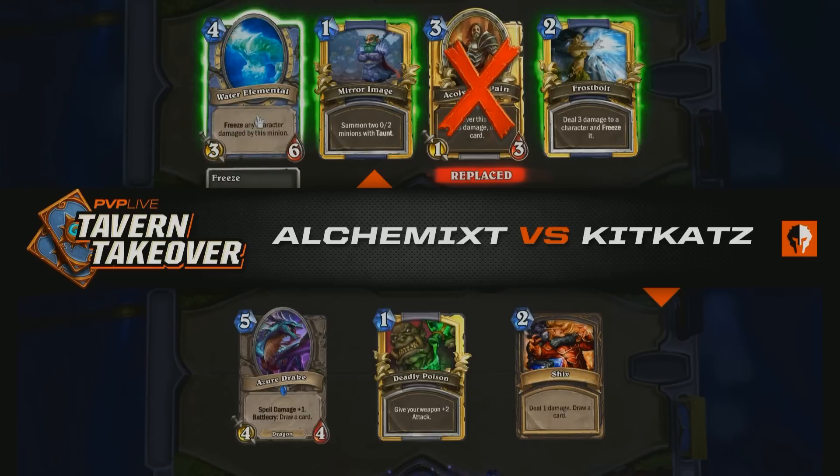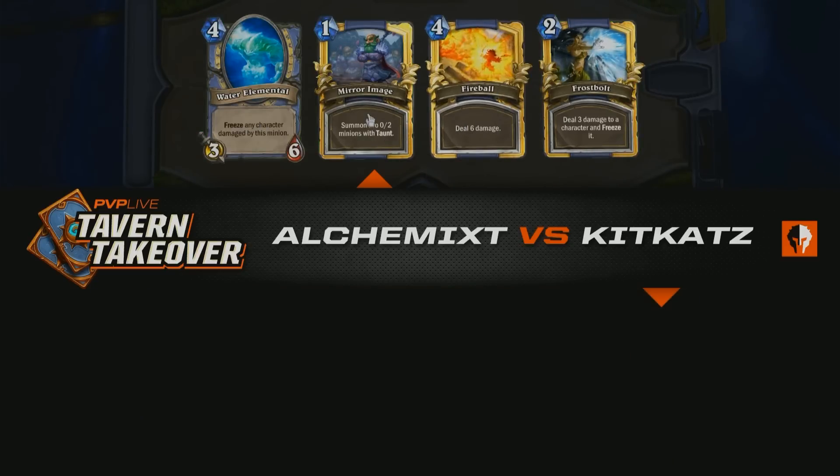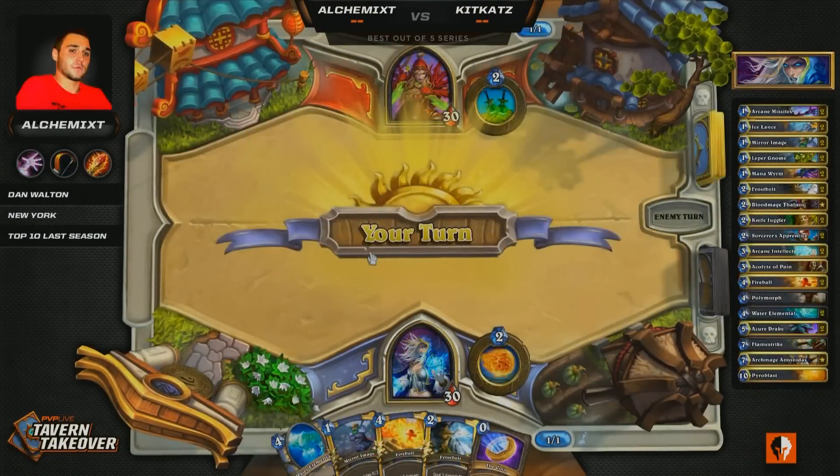When you look at his zoo deck, he wants to just be relentlessly aggressive throughout the course of it. You look at his hunter deck, it's a charge hunter deck — traditionally thought to have a good matchup versus Miracle Rogue. And when you look at this mage deck, it's lined up in the same way. There's a lot of card draw coming into it, but the purpose of that card draw is simply to get him to more of his burn spells.